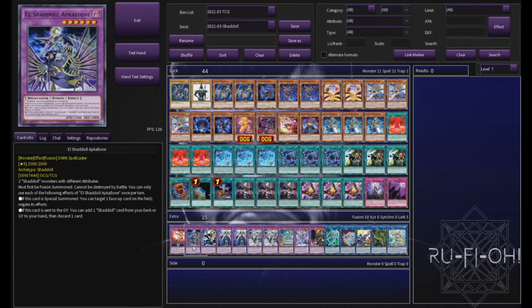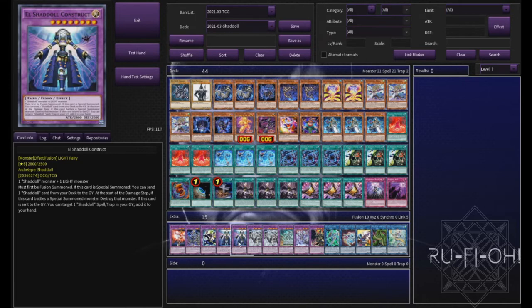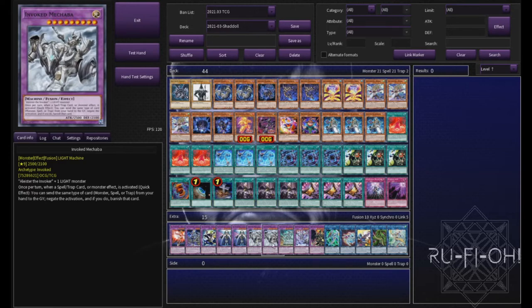We have a single copy of Apkallone — pretty self-explanatory. Much the same with Winder. This I would kind of like to play two copies of; you could potentially cut other cards for space, but one is perfectly fine if you don't have the room. Two copies of Construct is more than enough, and that's really enough for our Shadoll lineup in the extra deck. Two copies of Mechaba, because one just really isn't efficient for the most part and we have the room to run the second — we absolutely should. It gives us more to work with in the longer games.